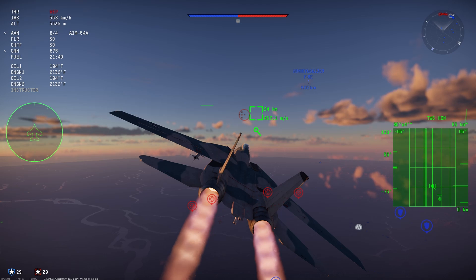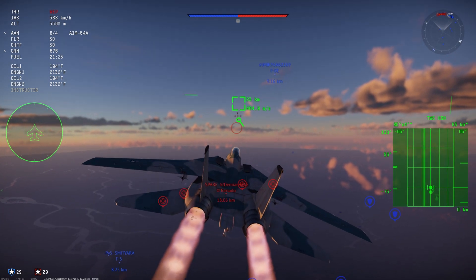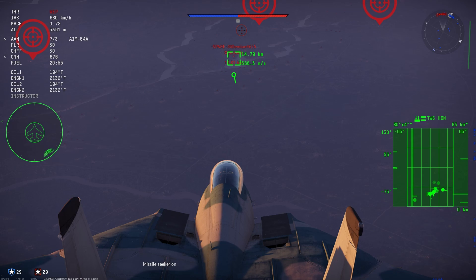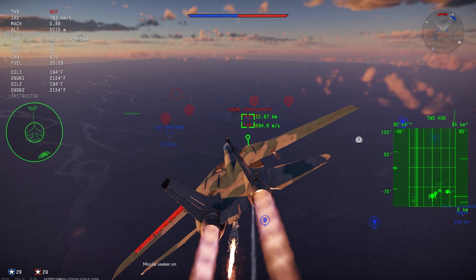Try playing a premium jet like the Mirage Milan at 9.7 without countermeasures — that plane is nothing but a free kill. Even some premium jets without countermeasures, like the Yak-38 and the Harrier GR-1, at least have good missiles to make up for it.